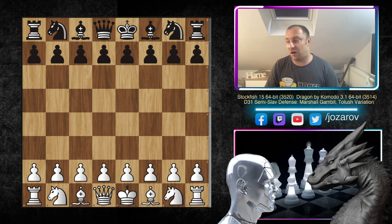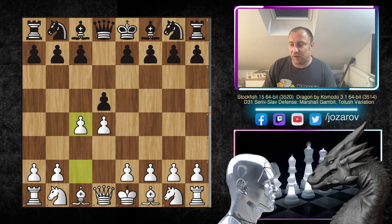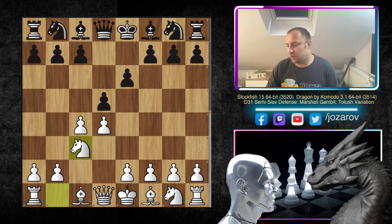So d4 was played by Stockfish, d5 by Dragon, c4, e6 — the Queen's Gambit Declined — and now knight to c3, the knight's variation. Now comes the tricky part: the move c6, which is the accelerated move order of the Semi-Slav Defense. Notice that black is playing without the move knight to f6.